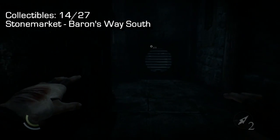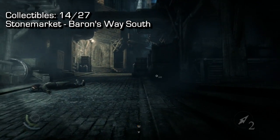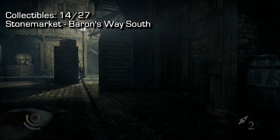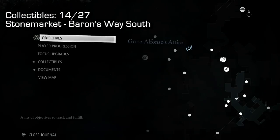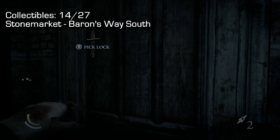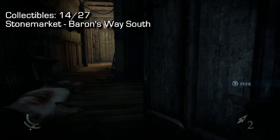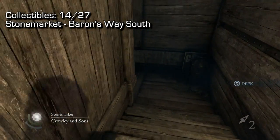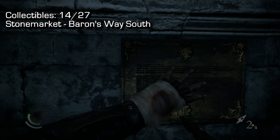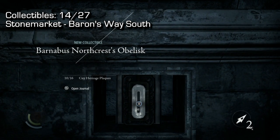From that crate you can get to the next collectible pretty easily. Come back around, go up the road — you can go in the open if you don't mind the guards. I'll show you the map one more time in front of this door — that's exactly where you need to be in Baron's Way South. Pick the lock, go inside, follow the hallway down to the basement, and you'll find this plaque just hanging on the stone wall. That's collectible 14.